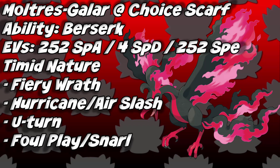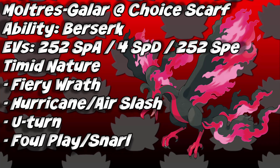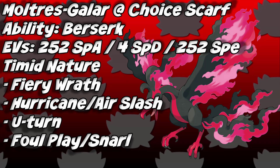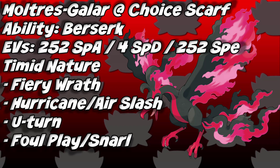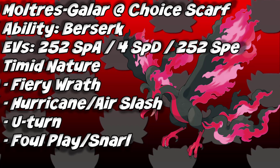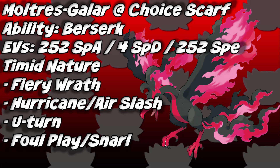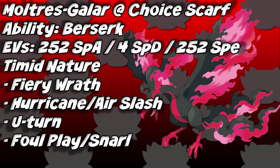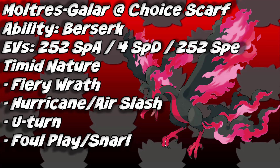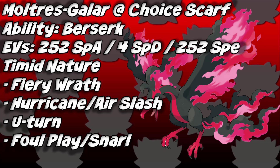The last move slot is either Foul Play or Snarl. Foul Play is a base 95 Dark-type move that uses your opponent's own Attack stat against them, punishing strong physical attackers. Snarl is a base 55 Dark-type move with a 100% chance to lower the opponent's Special Attack by one stage. In doubles, run Snarl; in singles, run Foul Play — you don't need Snarl there.